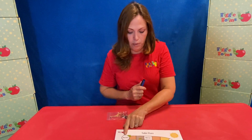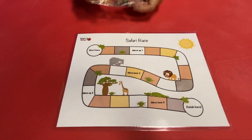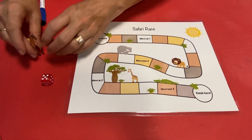We are going to start here and we're going to finish here. We're going to see a little safari on our way. Thanks Ms. Chloe for making our game board. You should have a die and you should have some safari animals.